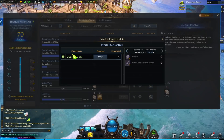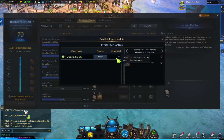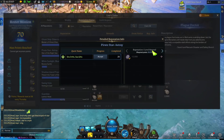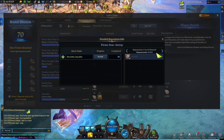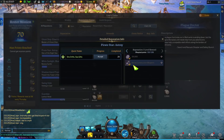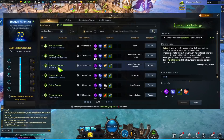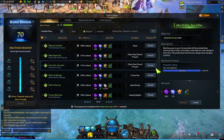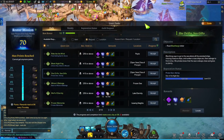One of the quests you have to complete is called 'She Drifts Sea Gifts' — you have to complete it 25 times. Five times for level one gets you 12,000 pirate coins, another eight times after that for 19,000 pirate coins, and another 12 times after that for 30,000 pirate coins. Then you get the Astray Construction Blueprint, which is one of the things you need to get the Astray ship. The quest is available in your dailies.